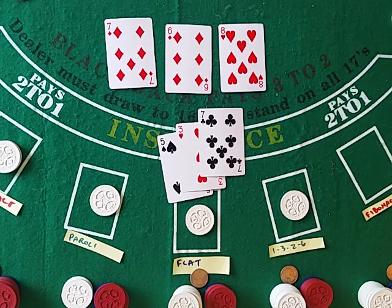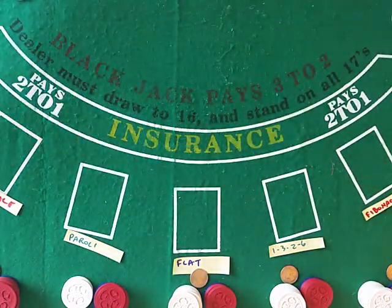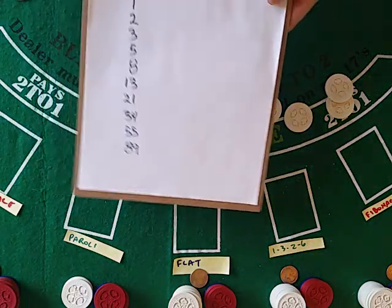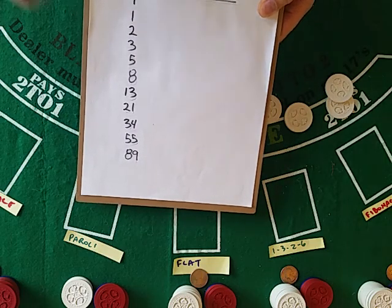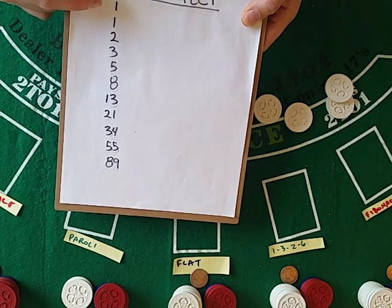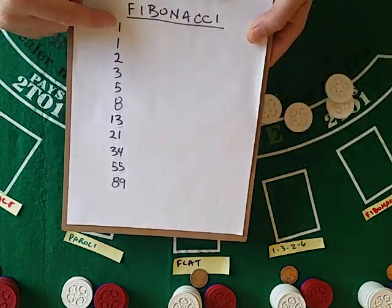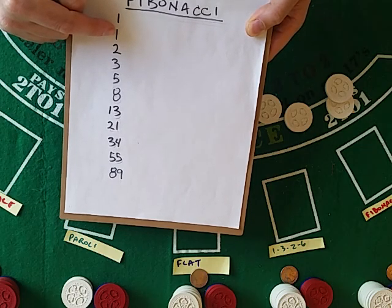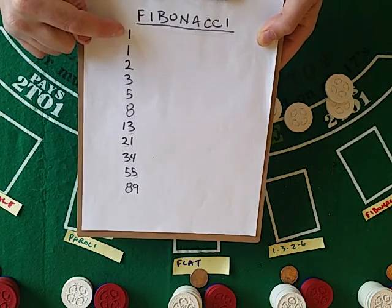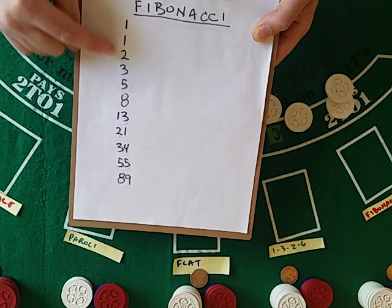Fibonacci at two, 1-3-2-6 at flat, and Paroli are at one. Martingale — betting one, doubling down another one, losing — is now down two. The objective of Martingale is to close out your current loss column with a gain of one. That's the two you're down plus one, so that's a wager of three. An eight will take a card to a six — fifteen. That will stand. Fourteen... twenty-one.